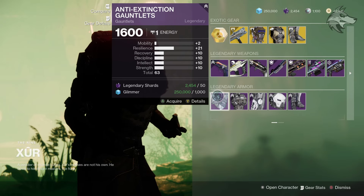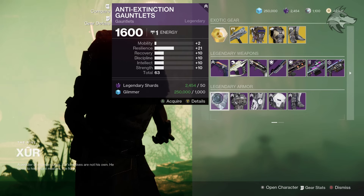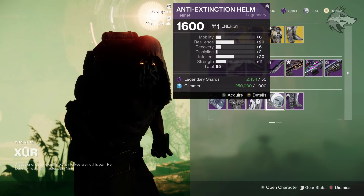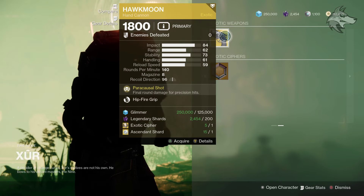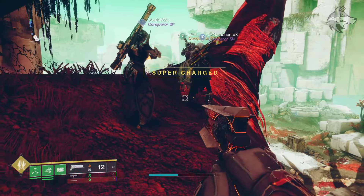And then we've got the Dead Orbit Armor from back in the day, available this week, so if you are looking to add some old faction gear to your collections it may be worth visiting Xur this week on Nessus. Then for the Hawkmoon, for the main trait, we've got Hipfire Grip this week. I wonder if they'll ever make Hawkmoon a craftable weapon like they did with Dead Man's Tale — it'd be interesting to see.